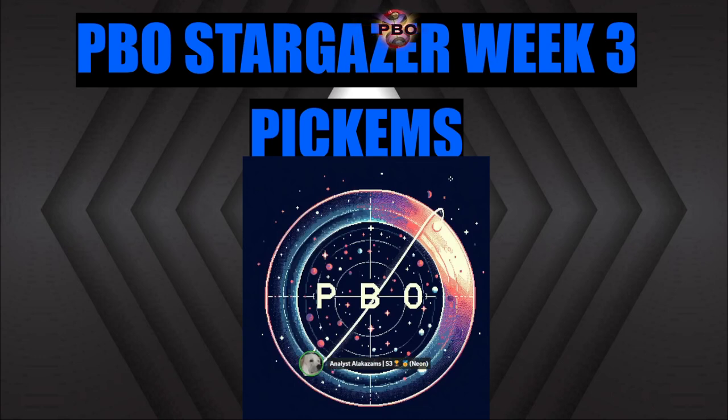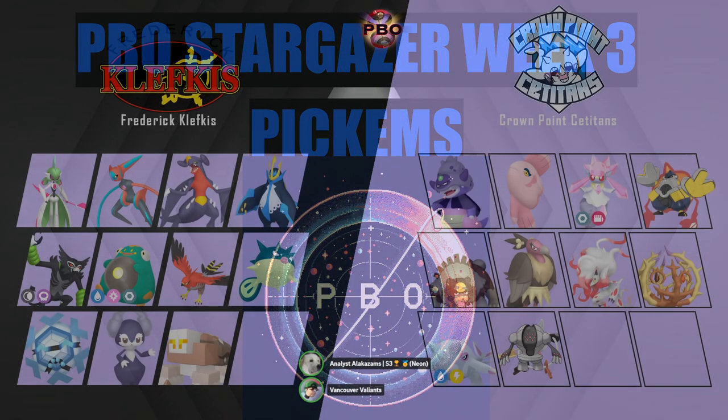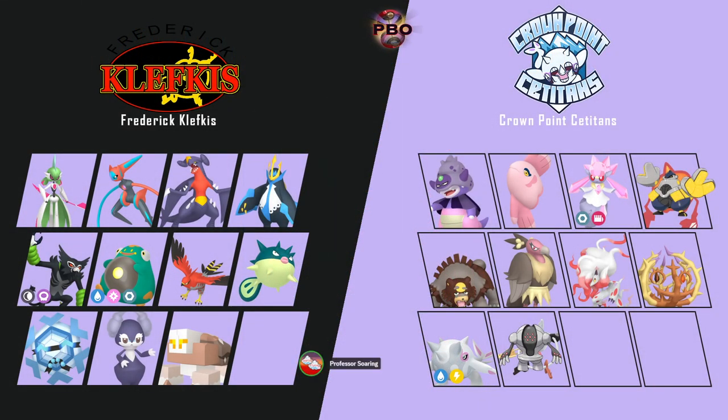Hey PBO people, what's going on? It's the analyst Alakazam back with Week 3 pickems, me and the Vancouver Valiance. Let's just get into it. We've got the Crown Points Titans versus the Frederick Klefkeys. This is a cool game — I didn't even know Orange had a Necklace stack.